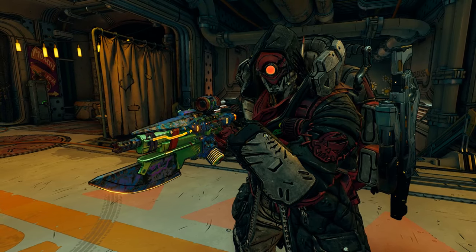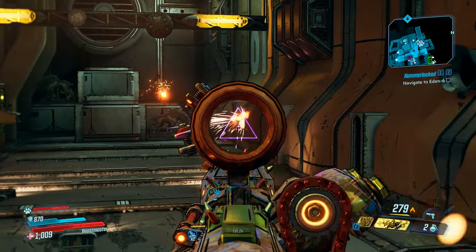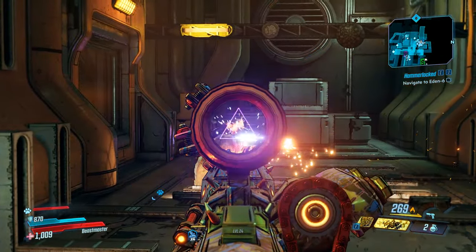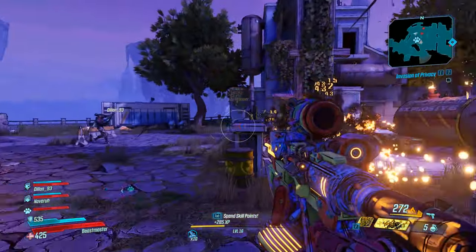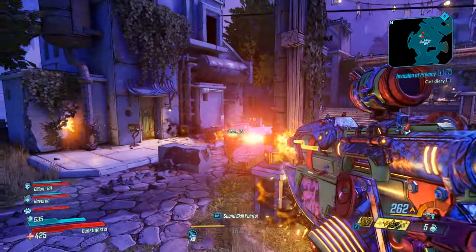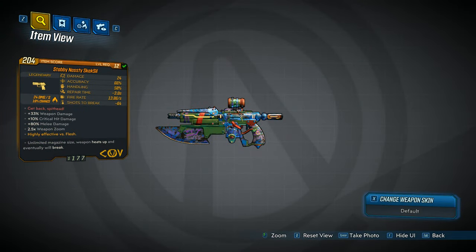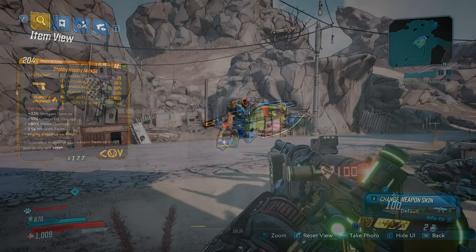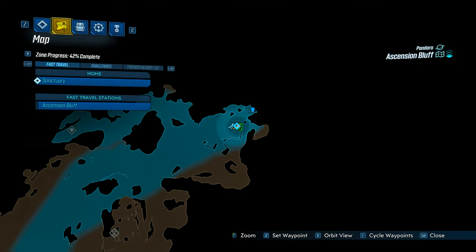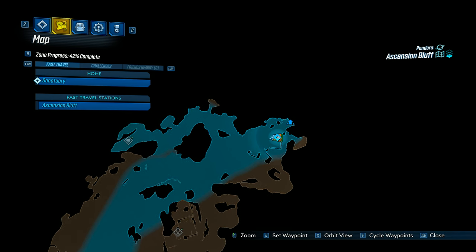Next up we have the Legendary Skeksal. The Skeksal is a Children of the Vault weapon that shoots a burst of 7 rounds per shot, that also shoots 3 elemental projectiles. Because of this and its very good fire rate, this gun is a literal melt machine, and one of the better legendaries I managed to obtain. You can get this gun in various different elements — the prefix I ended up getting was the Stabby Nasty variant, with incendiary as the elemental type. To get this weapon, you will need to go to the Ascension Bluff region of Pandora. Luckily, you start the game on Pandora and can get this weapon very early on.